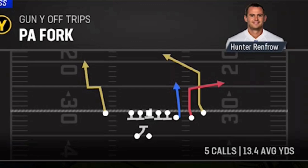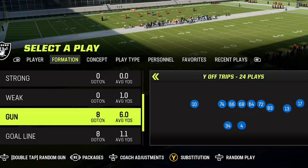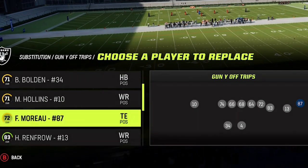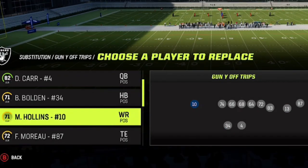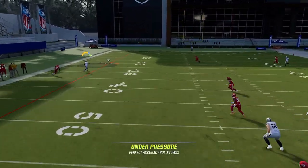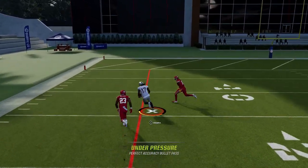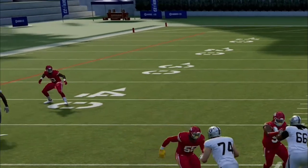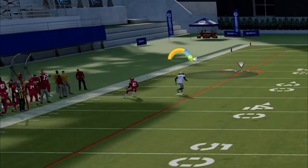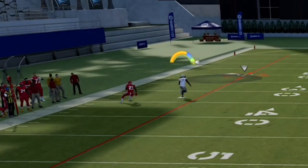This play can also be found in the Patriots playbook, which is closely modeled after the Raiders since they hired Patriots offensive coordinator Josh McDaniels. Before calling the play, substitute your fastest or best route-running receiver at the X or square route, as this is the home run route. Against cover zero or man zero blitz, watch for the cornerback to react to the out route portion of this double move, and once the receiver turns up field you can see the instant space it creates.